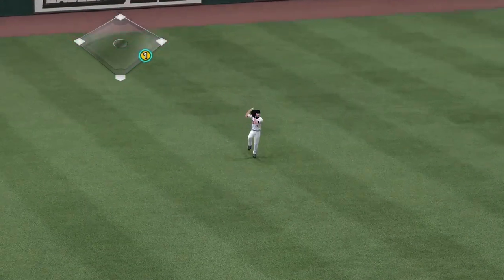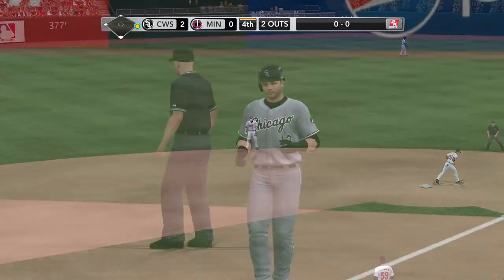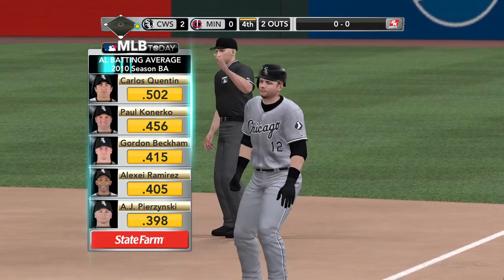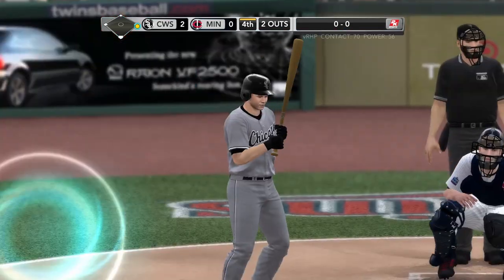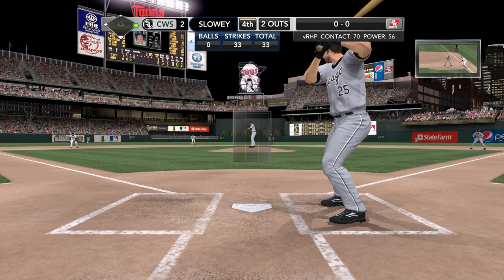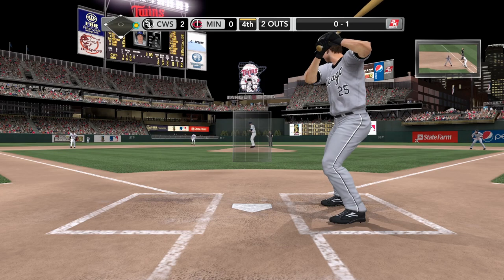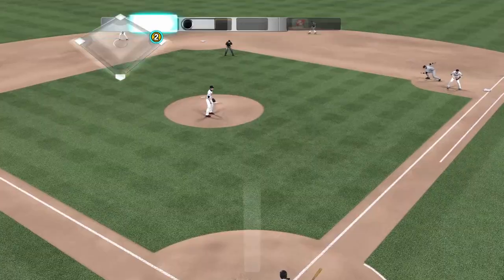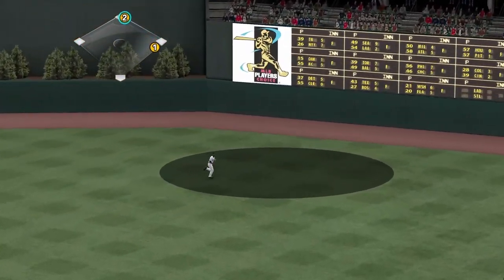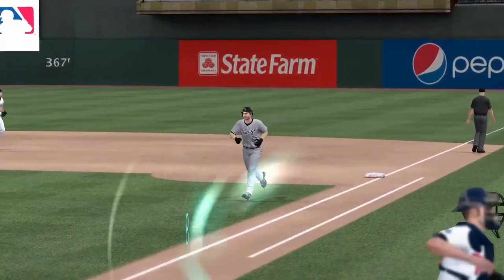There's a swing and a liner — that'll put Pierzynski on first. A chance here to check out the league's batting leaders courtesy of State Farm — tremendous hitters who understand how to make good contact at the plate. That brings up Thome — just a solid offensive player day in and day out, a guy who can really deliver for this offense. Slowey gets him to swing and miss for a strike. Here's the pitch — there's a swing and a smash, and it's going to be Young for the third out. No runs on a hit, and they'll strand. Up next it'll be the Twins.